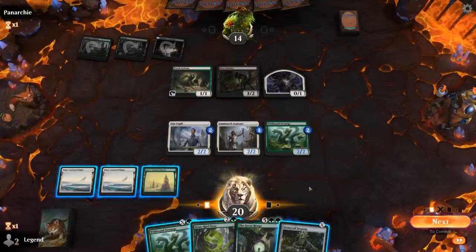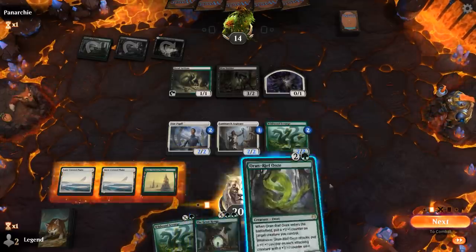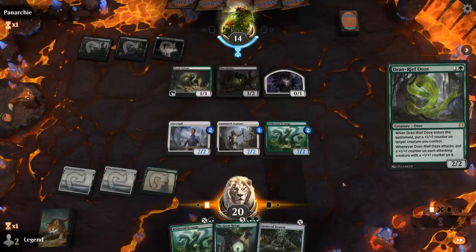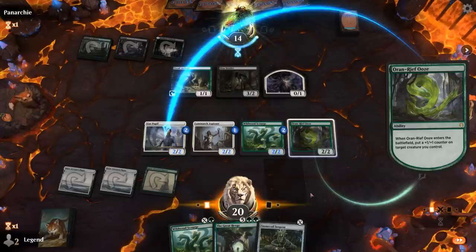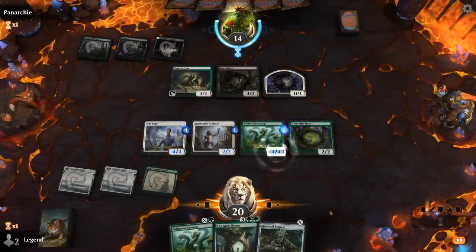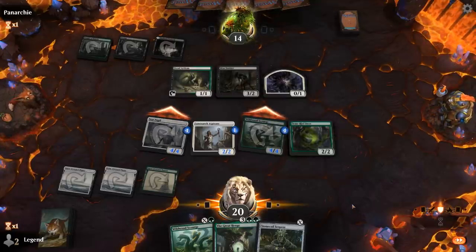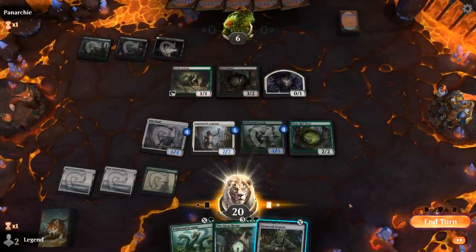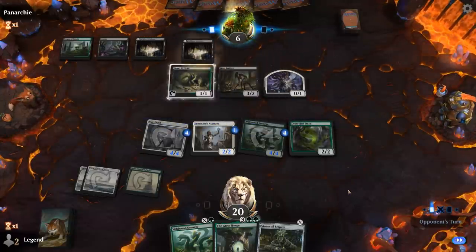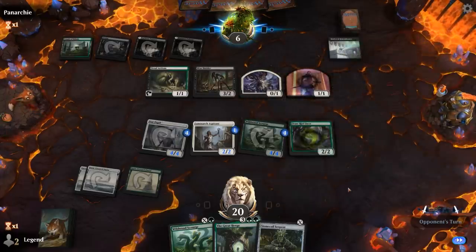Opponent takes eight damage down to six. They play Bastion of Remembrance to start draining us before sacrifice triggers — makes sense. We draw Sparring Regimen, which is a fine play. Opponent seems to be holding a Village Rites, so we learn Containment Breach again, put a counter on the Ooze, and then spread counters evenly with the Regimen trigger.